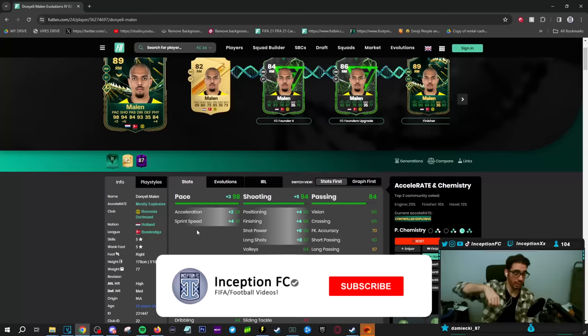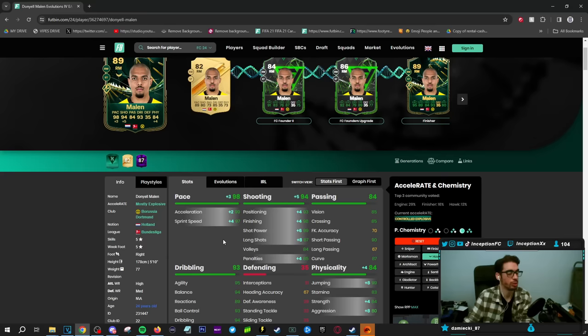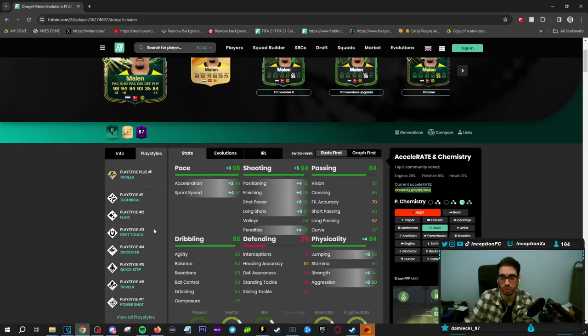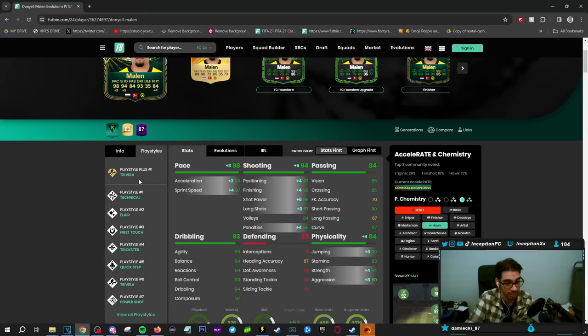Final verdict on the new Donnie L. Malon card — listen, this card cooks, okay. He cooks, I'm gonna be honest. As I was mentioning earlier, you can either go in the direction of a Hawk or a Marksman depending on what you notice. For me, you guys know I'm a dribbling fiend — I need my left stick to be top class, so I gotta give him a Marksman. But some people, if you give him a Hawk, it can work out really nicely, especially in the Quick Step department. His shooting comes off great — he's got the 5-star weak foot to work with, and that Trivella Plus is really good.